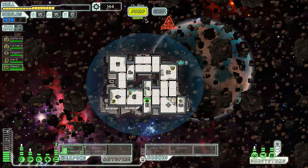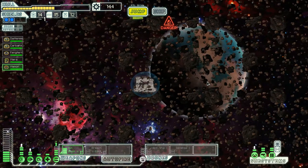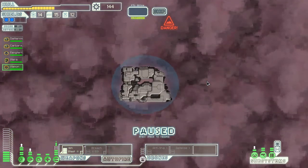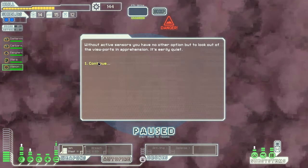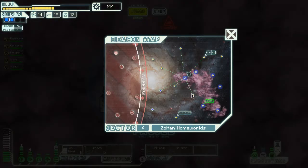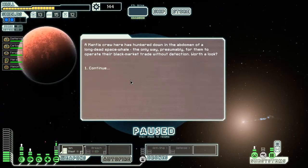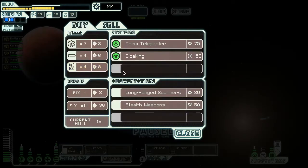That one actually missed — not that it was aiming for us or anything. We can't actually go back down there now — we have to go through the nebula, which I didn't really want to do. But never mind. Really quiet — let's keep it that way. There's a store there, but can we make it back to the exit? We have to risk it because we're low on fuel and drones, and hull as well.